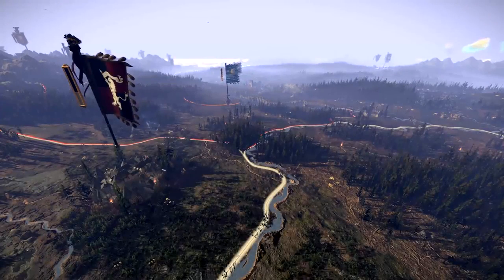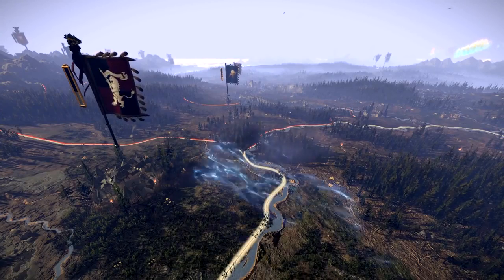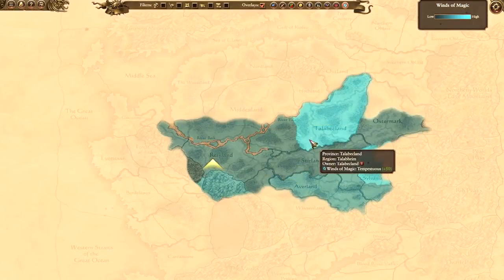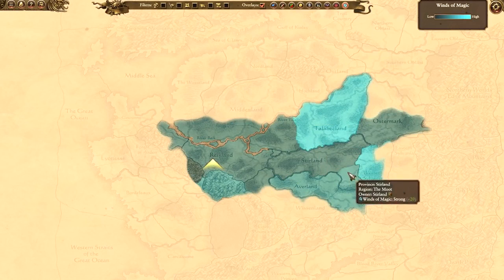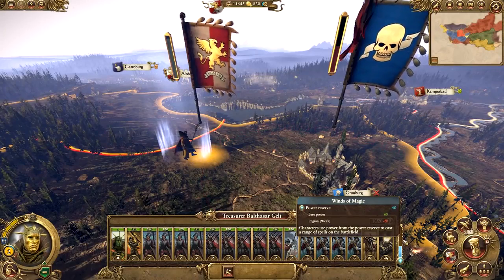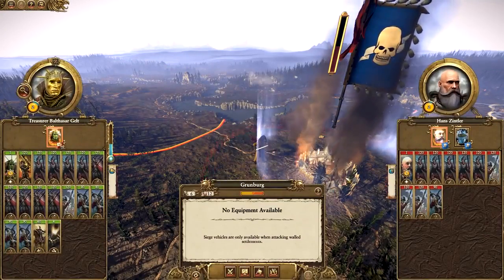The Winds of Magic in a province change the availability of magic in any battle fought there. Strong winds hand an advantage in battle to any units that cast spells. The Winds of Magic always blow, but they can blow at different strengths in different places on the map, and the strength varies over time. The strength of the Winds of Magic at the location of a selected army is shown on the army panel and prior to battle on the pre-battle panel.